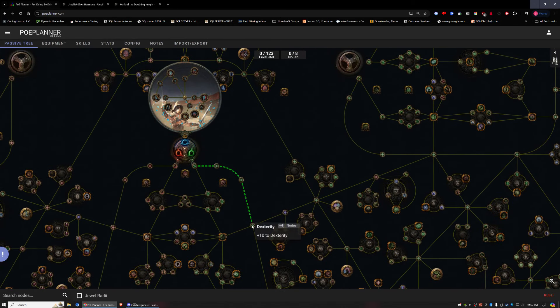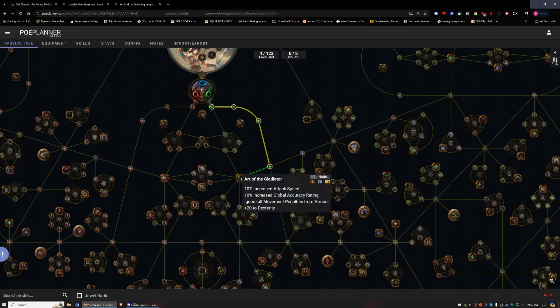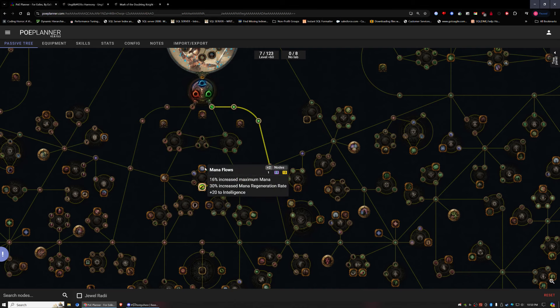I'm going to start down this way — this is one of the best nodes in the game, so of course I'm grabbing that. I'll swing right over here; this evasion and armor is actually pretty strong early on, the life is solid. I'm grabbing this mana node, because mana has been increased on pretty much every attack skill, including Reave, which is what I'll be doing.